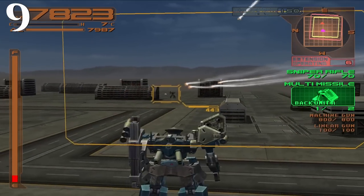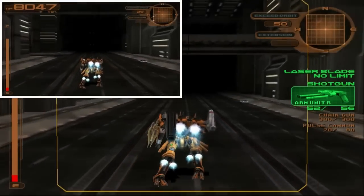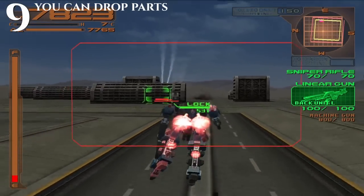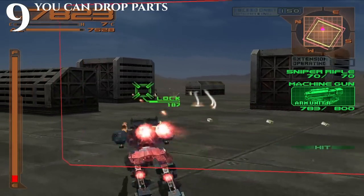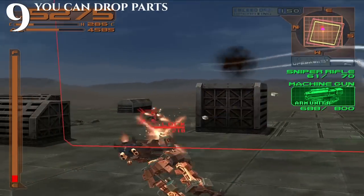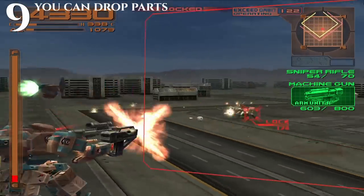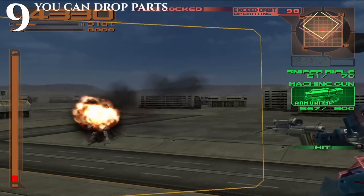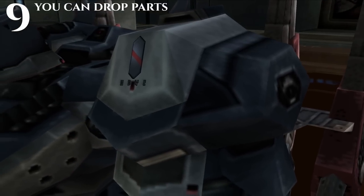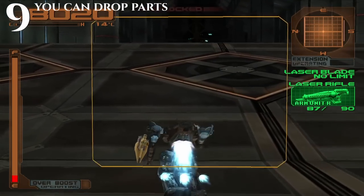Tip number 9 is in Armored Core 3 and all following games, you can drop your parts on the ground. This changes your stats right then and there — you'll lose weight making you go faster, and lose the energy drain of your weapons, making you more energy efficient. To do this in Armored Core 3 and Silent Line with default controls, you hold down all the face buttons on your controller, then click the left stick down to drop your extensions, or press the weapon switch button to drop the weapon you're currently using, or press the button that activates your offhand weapon to drop it.